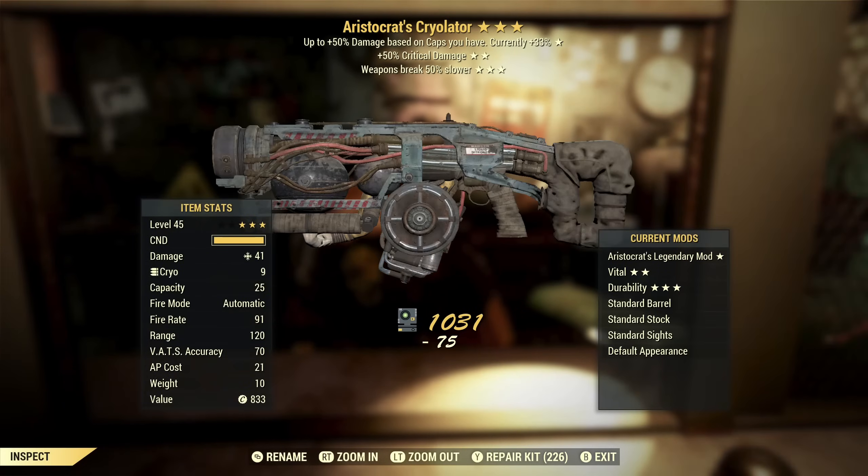Next on the list we have an Aristocrat's Cryolator with extra critical damage and weapon breaks slower. This is actually a pretty good roll. In using the cryolator, what I've noticed is they break really quickly — even with max rank of gunsmith, they break really quickly. So that third star is actually really good. Aristocrat's is one of my favorite effects. 50% critical damage is good if you're using it in VATS. So this is actually an interesting weapon — I don't know if I'll keep it or not, but it's okay.